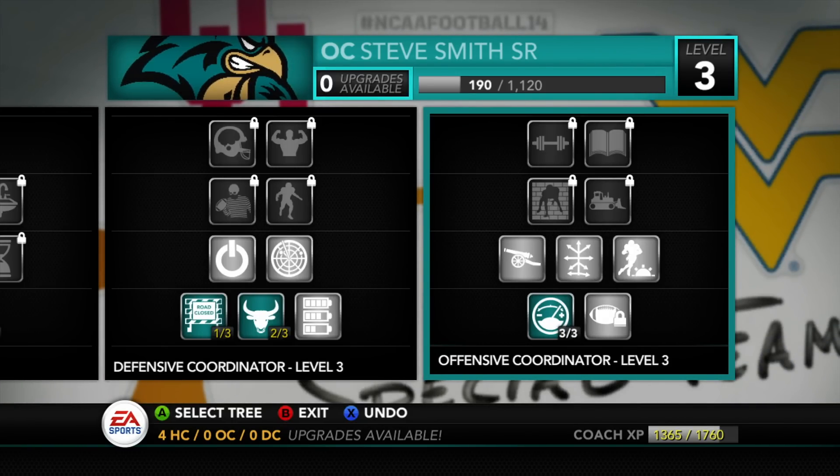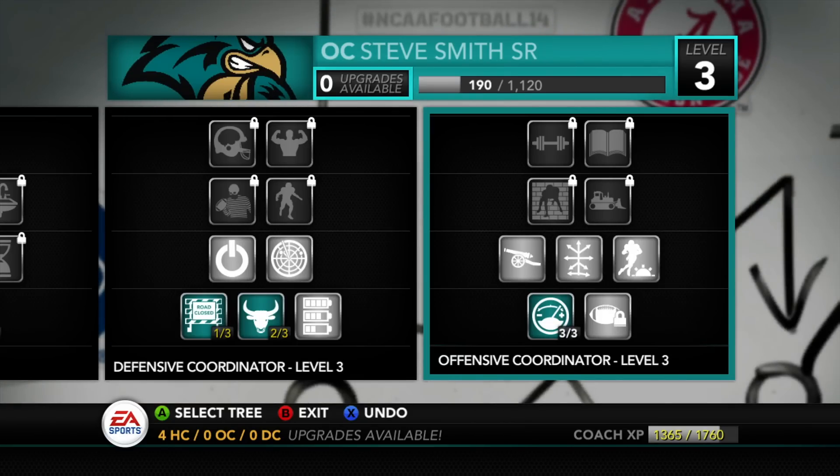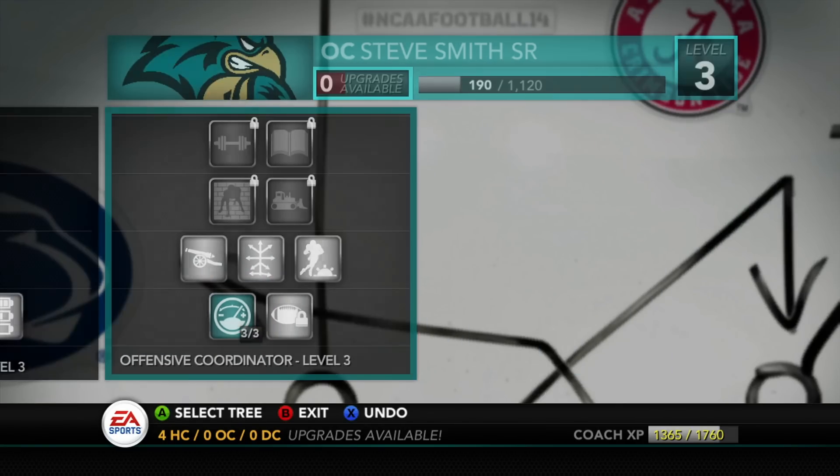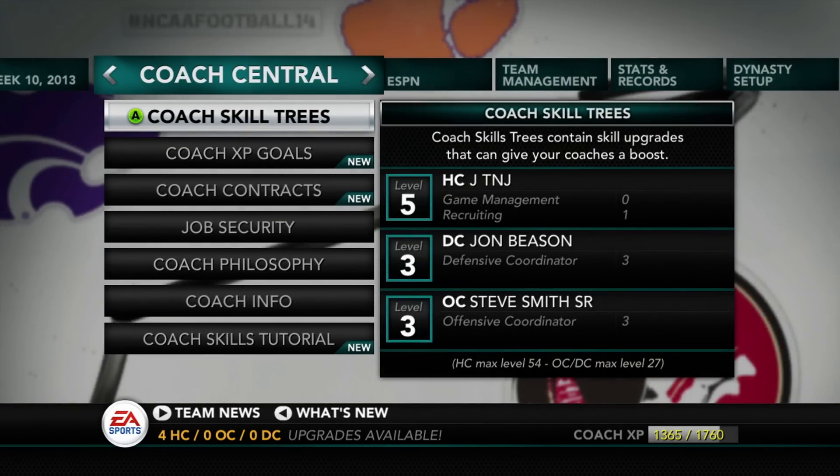We do have a couple of guys who can rush the passer pretty well, but nobody that I'm depending on for a sack on any given play — nobody like a Von Miller who's just disruptive and can wreak havoc. Looking at offensive coordinator Steve Smith Senior, we maxed out the skill for plus six injury and 50% increase in stamina. The plus six injury hopefully comes around because we just had a huge injury with Sam Forbes.